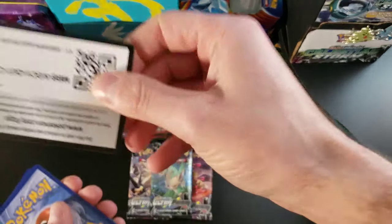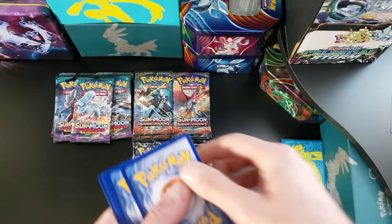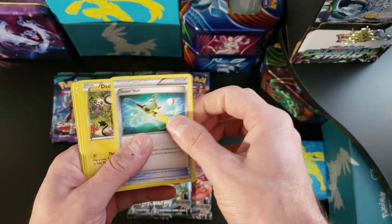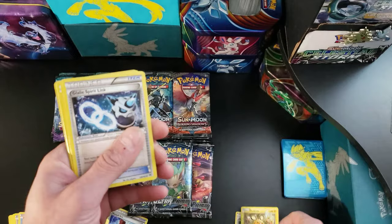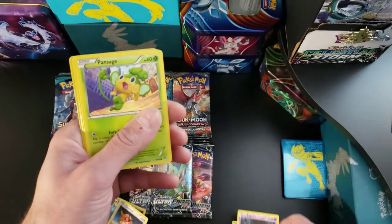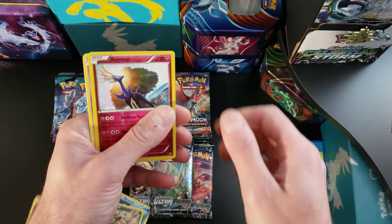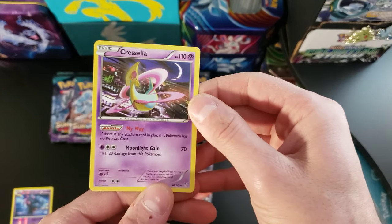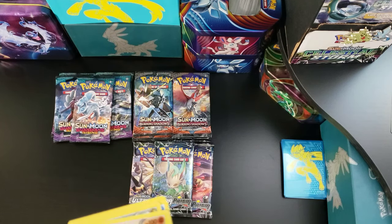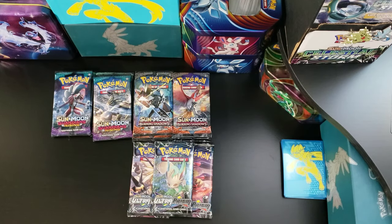These are the code cards. The pack trick on these is three to the front. We got a Super Rod, Dedenne, Spirit Link, Cubone, Pansage, Piplup, Magnemite, Xerneas, and a Cresselia is our rare. That's my rare. Zach's pack is rare reverse holo. Nothing good from Breakthrough.